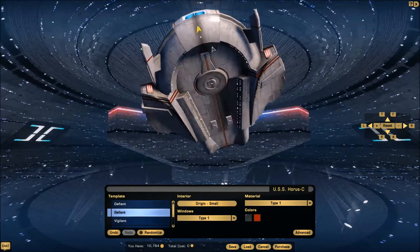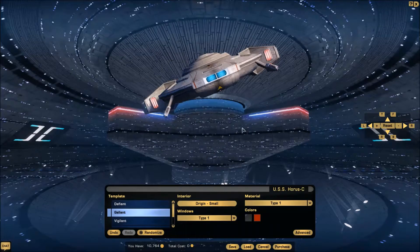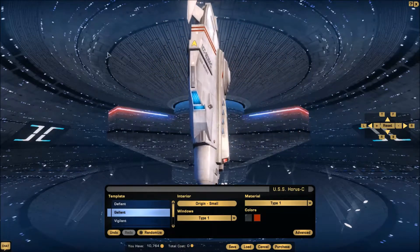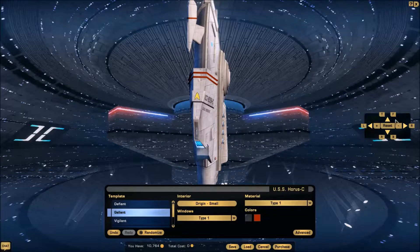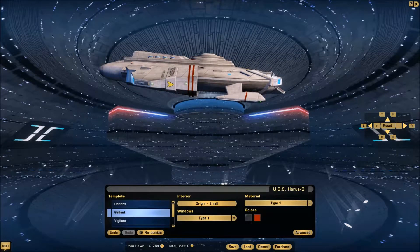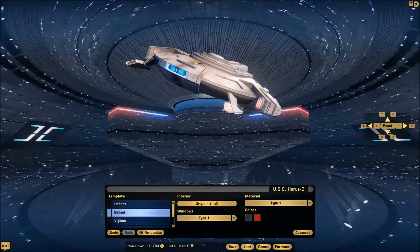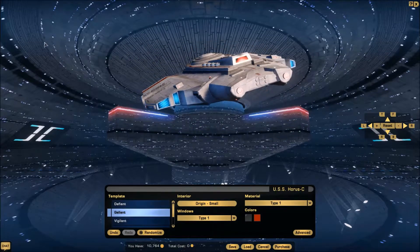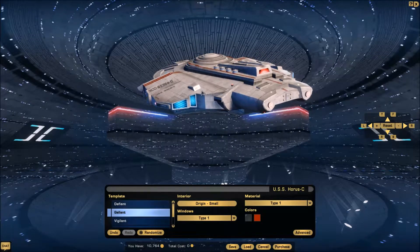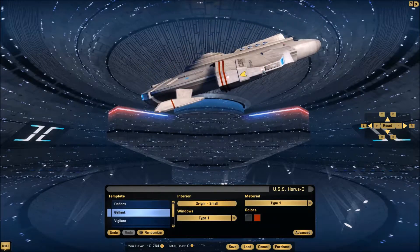You've again got integrated nacelles into the body. The bridge is probably right up here like normal, and the shuttle bay is on the bottom like the other one. As for the registry, there's the name and registry, but I'm not seeing many other spots. It might have a phaser strip right there — though these ships are capable of phasers too, even the Defiant was seen firing phasers, but it mostly uses pulse phasers. I don't see any discernible impulse engine — oh wait, I bet that's it right there.